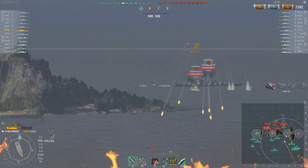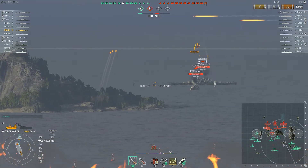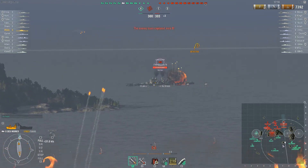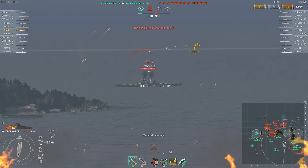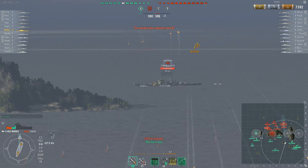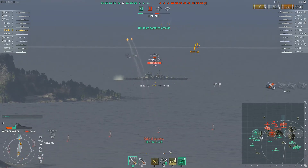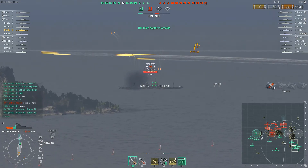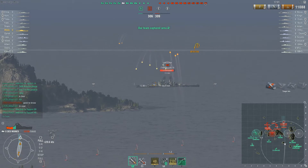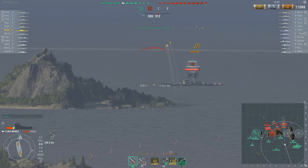Going directly towards C was a bit too dangerous. The problem is basically the island he started next to. Going defensively would have cost a lot of time, and since he was expecting a destroyer to come his way he wanted to support it. His starting move cost him most of his health, but he is still around and has a heal.